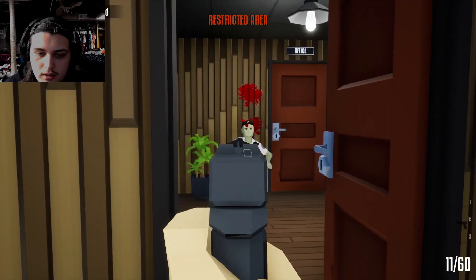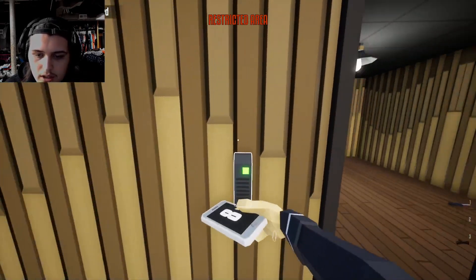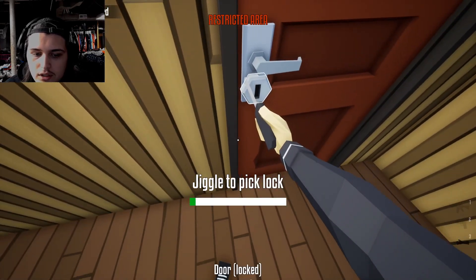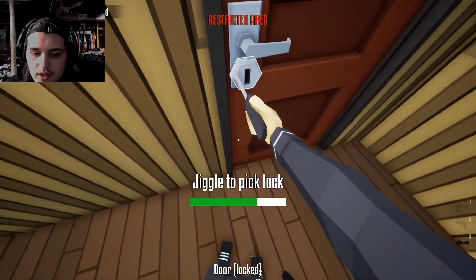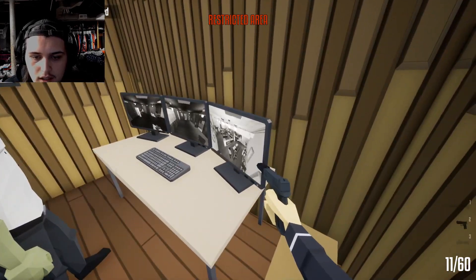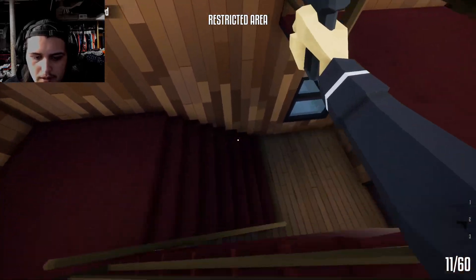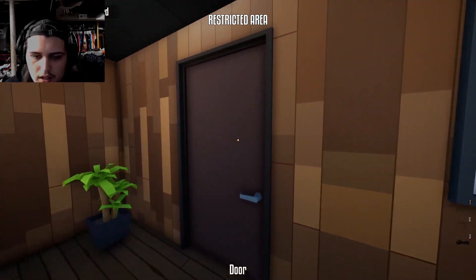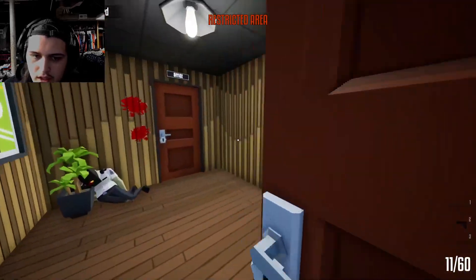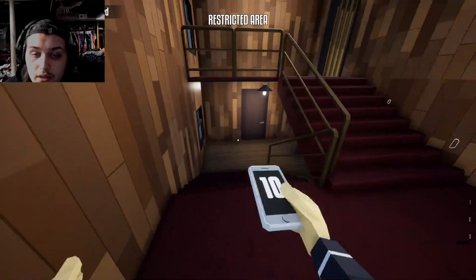Whenever you kill a guard you have to take their phones and put them up against these pagers. You can only use a pager once before you have to go down to another one for the next guard you kill. The reason I'm going into this room is because this is a guard who watches the cameras. He is the reason these cameras are up, and if you get spotted the alarms trigger. So we have to go in here and kill him.